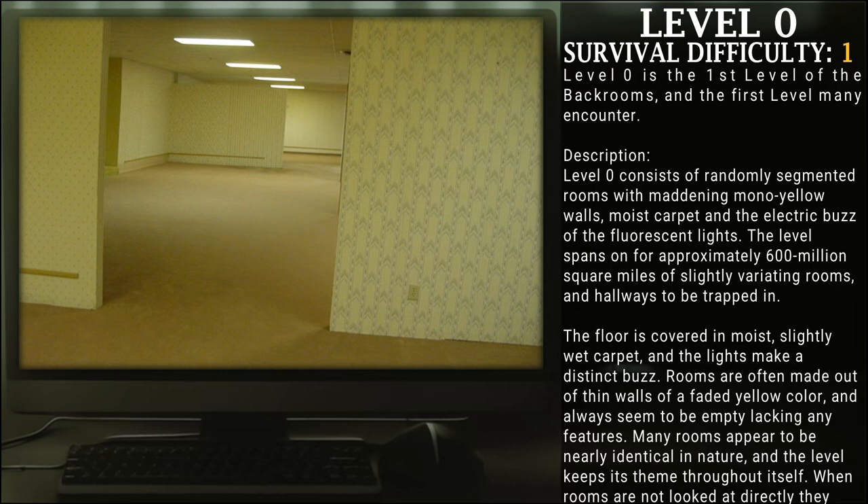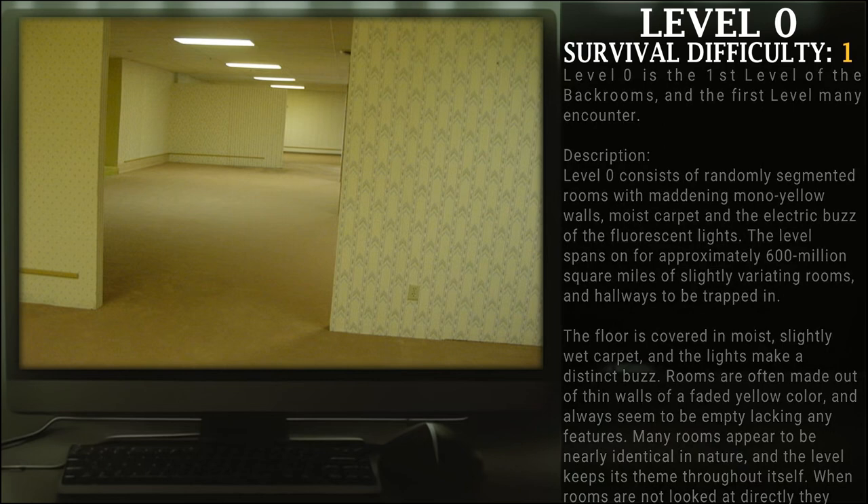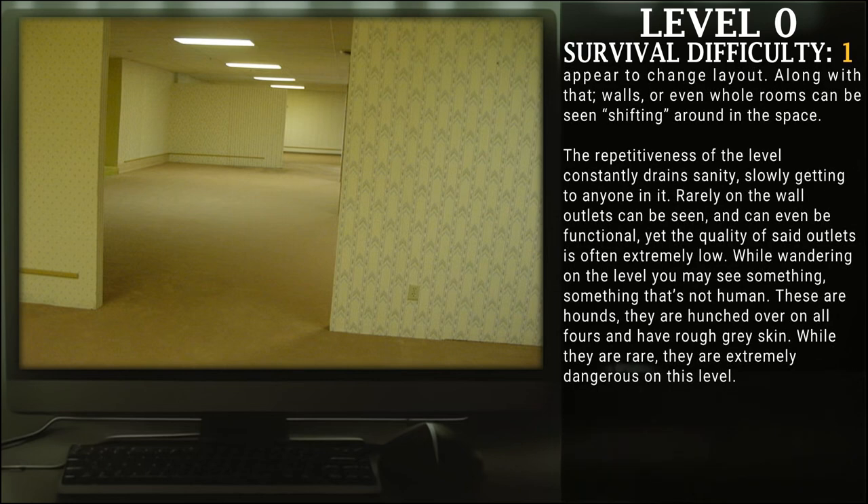The floor is covered in a moist, slightly wet carpet, and the lights make a distinct buzz. Rooms are often made out of thin walls of a faded yellow color, and always seem to be empty, lacking any features. Many rooms appear to be nearly identical in nature, and the level keeps its theme throughout itself. When the rooms are not looked at directly, they appear to change layout. Along with that, walls or even whole rooms can be seen shifting around the space. The repetitiveness of the level constantly drains sanity, slowly getting to anyone in it.